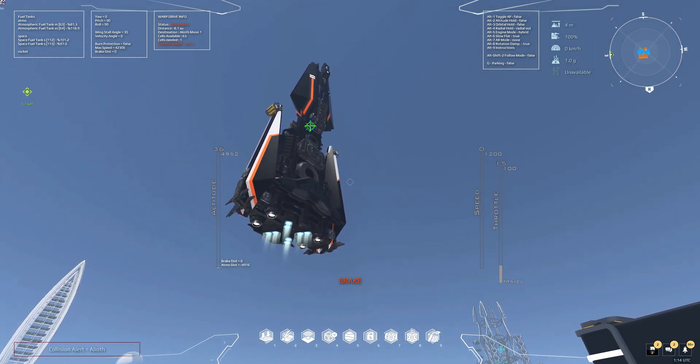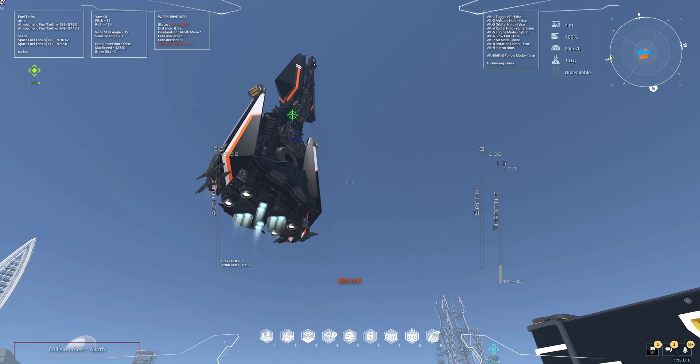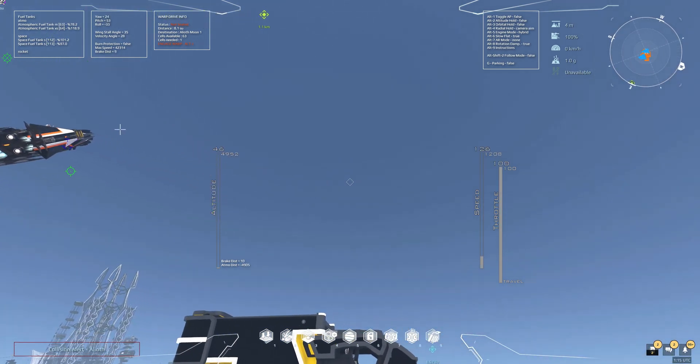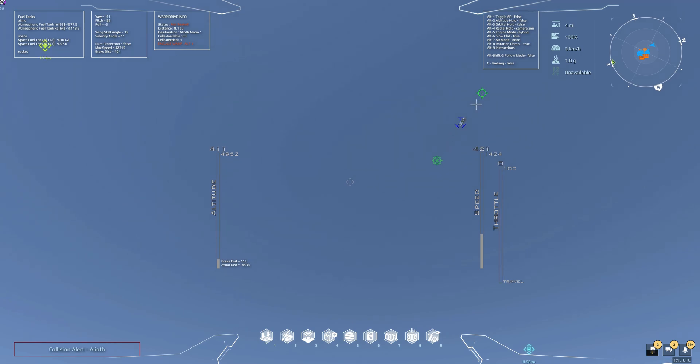You can also see that the script works on a remote control since I'm doing this from the ground controlling the ship. There's another option in the radial menu which is camera aim — that just flies the ship wherever you're looking. Not as useful when you're on the ground but has certain uses when you're actually on the ship.